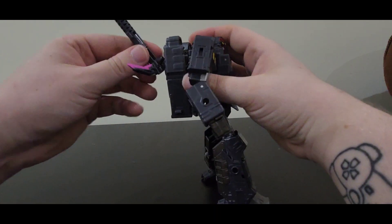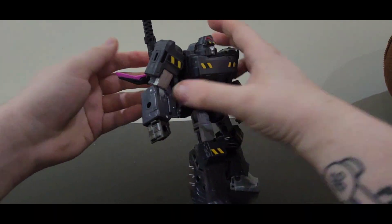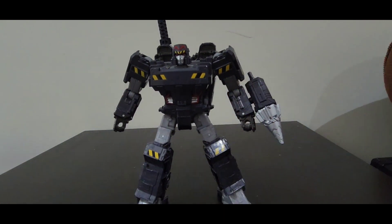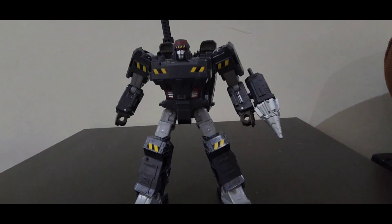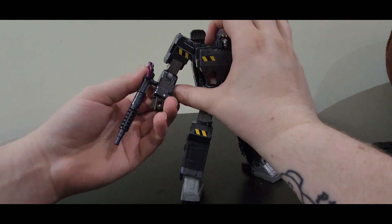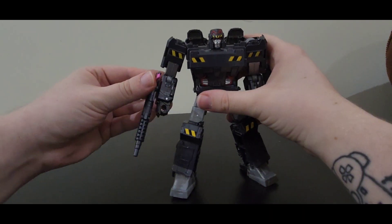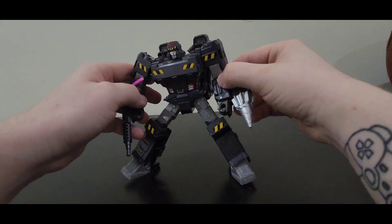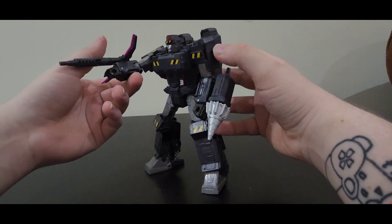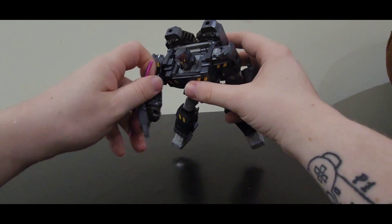You can also stick it on the back like so, so you can kind of get that Megatron back antenna look going. You can store it right here, give him a kind of tiny drill sort of deal aside from his other big drill.